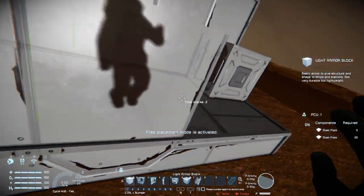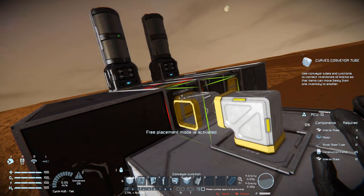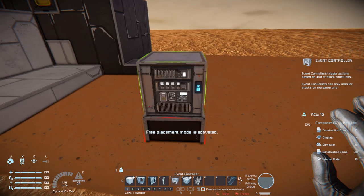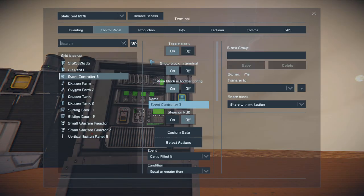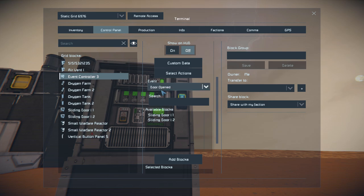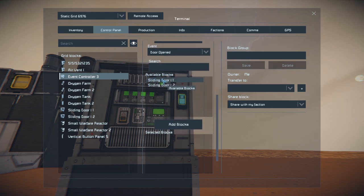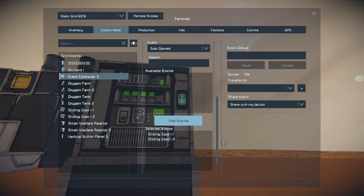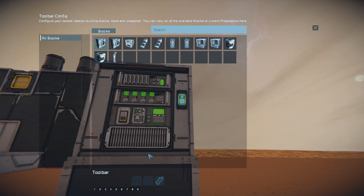All I need to do is place down a button - which we'll come back to at the very end - seal this all in, connect the air vent to the base, then move over to the event controller. Putting down the event controller - you want to have this in a much more protected area than out in the open like I'm doing, but it serves the purpose for this example. Come into the control panel, move all the way down to the events area, scroll all the way down to Door Opens - this is what's going to be the trigger for how everything works. We now have a new option where we can see the available blocks, and I want to add both sliding doors to the available blocks.